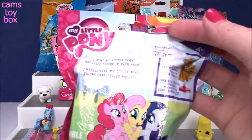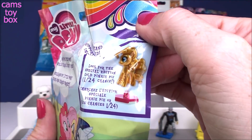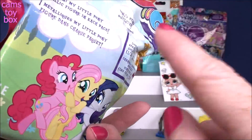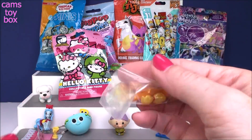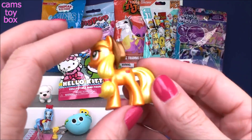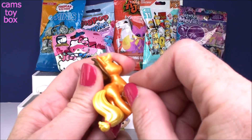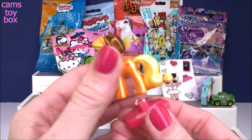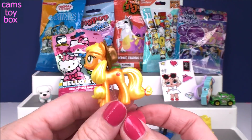Our next blind bag comes from My Little Pony — a little mini figure collection. There is a gold Pinkie Pie to try to get, it's a one-in-24 chance. The rest are on the back — nine in all to collect. These are a metallic version so they're actually really cool and super shiny. We have Applejack, and it comes with this super cute display stand. You pop it into the side and then the bottom goes into the stand — it says My Little Pony right there on the stand. I think these are really really cool.